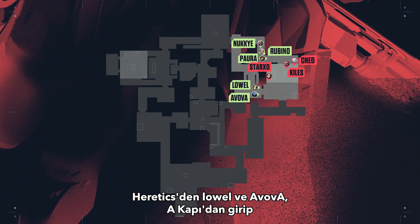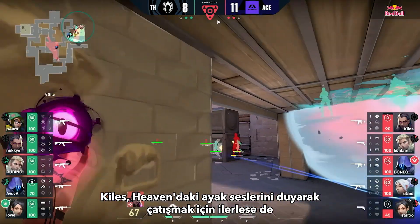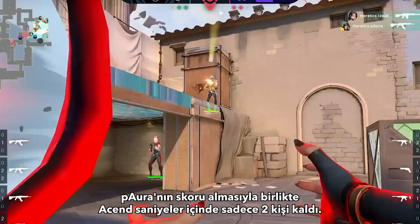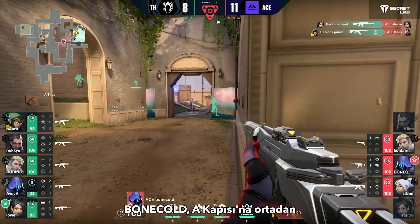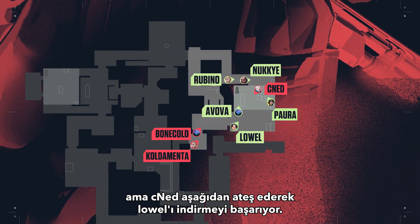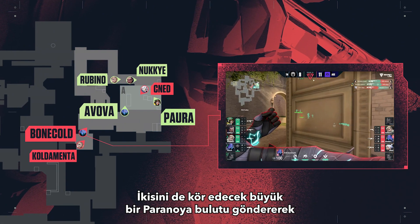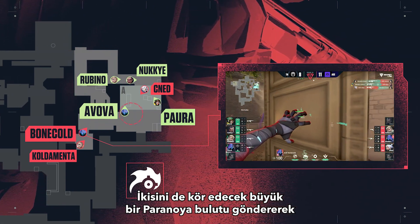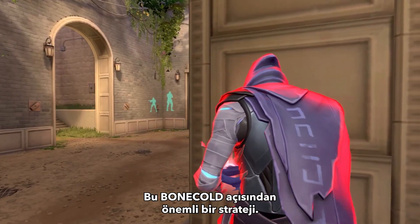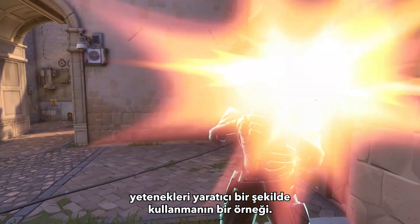Lal and Avova from Heretics kick things off by entering through A door and picking off Starxo. Killers hears those footsteps in heaven and swings out for the fight, but Pora is already ready and waiting — Pora gets the kill, and now Ascend are down two in just a matter of seconds. Bone cold attempts to flank the players at A door from mid but isn't able to get the kills. Luckily CNED lands his shot from hell and takes out Lal. Bone cold now has vision on both Avova and Pora on site and sends out a massive paranoia that blinds both of them, setting up CNED for two easier kills. This was an essential play by Bone cold as a great example of how you can creatively use your abilities to support your teammates when you're out of range for a gunfight.